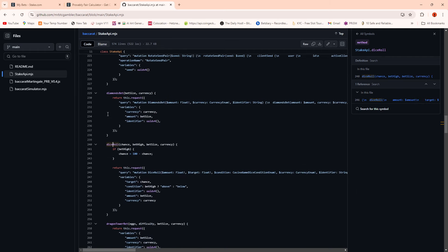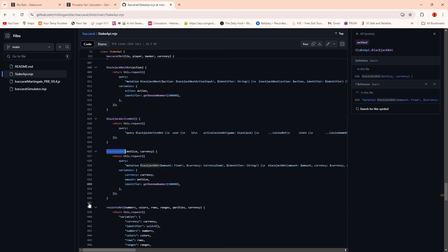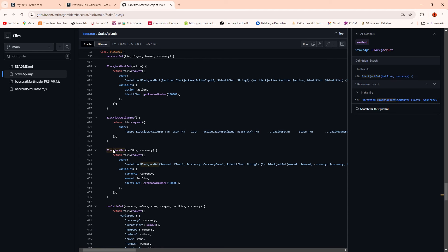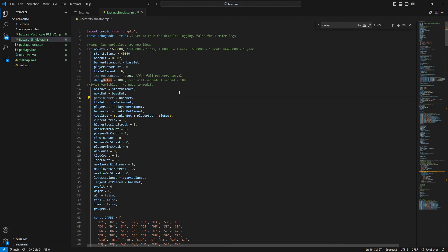Blackjack and roulette have also been done - roulette quite a while back, blackjack not quite finalized yet. But we're talking about the standalone file you can run using Node.js. You need the crypto package so you'd run npm install crypto, then run node baccarat simulator.mjs and you can run this file independently. Let me bring this up in Visual Studio Code - it's much easier to see here. The coding is really simple: you just state how much you're going to put on the banker, on the player, and on a tie.